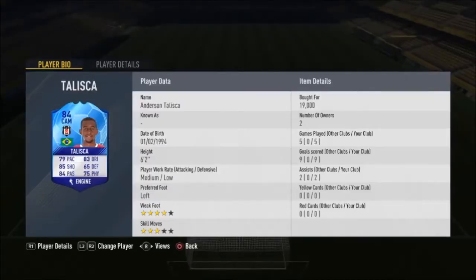4-star weak foot — absolutely perfect. Obviously 5-star would be better but 4-star is perfect in this game. 3-star skill moves: I'd like 4 ideally but I can cope with 3. He's got 86 stamina so he will easily last the whole game. 72 strength, so he's not the strongest, but he didn't feel too weak in game.